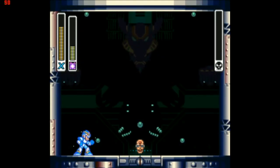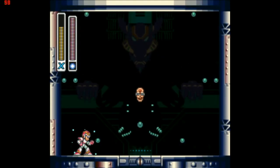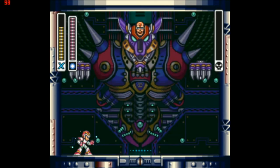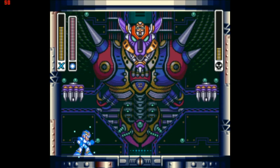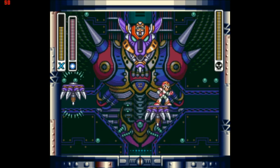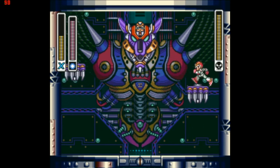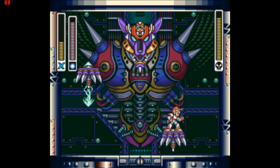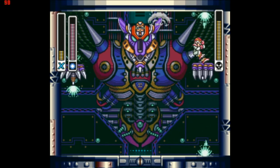Sigma really doesn't do a whole lot as long as you stick to wall jumping. And now here we have the final phase, where Sigma merges with this rat thing in the background. The thing about this phase is that you really want to stay on the hands, but the lightning bolts that the hands produce can make that quite difficult sometimes.